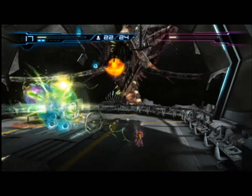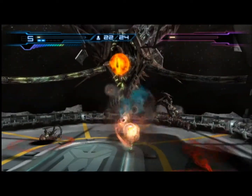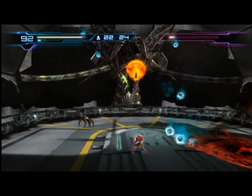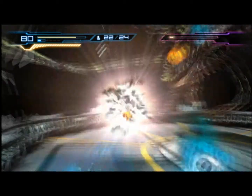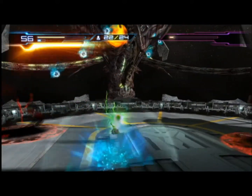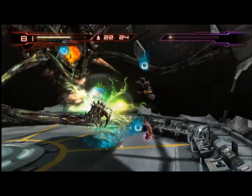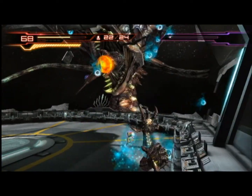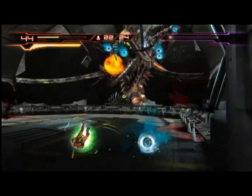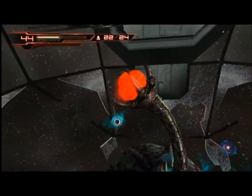Try to get him after we destroy some of these hands moving all around. Get him with that charge shot and screw attack the hands real quick. Destroy this hand over here — probably like two or three more charge shots and he'll be down and out. Just one more. We're doing pretty bad on our health now — I am not going to die this far into the battle. There we go, nice.